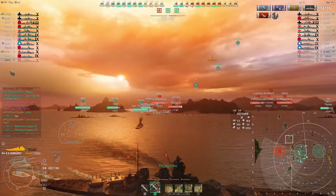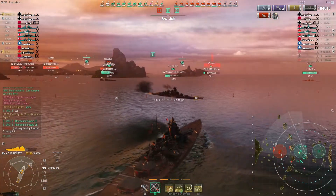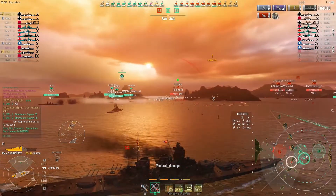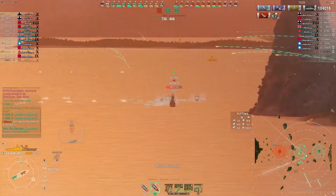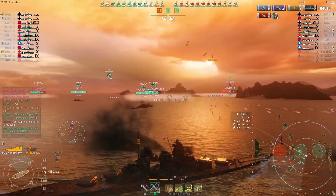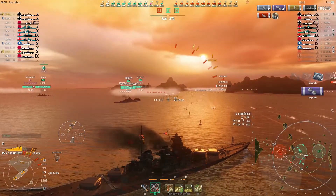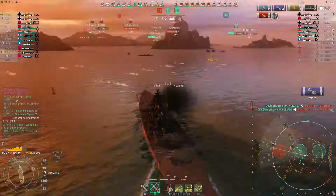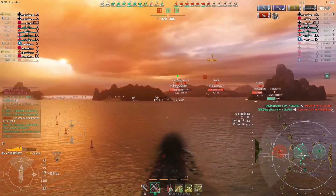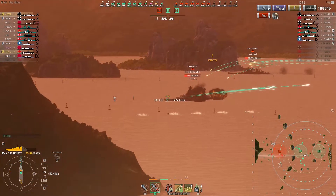I'm already at 100k damage. The Kurfurst is a pretty good kiter and does this very well. When playing the Bismarck or even the Friedrich der Große, I would slow down when cutting away if an enemy was around 11 kilometers, just to get within the 10.6-kilometer secondary range and let them go to town. Fortunately those torpedoes would have taken two hits, but luckily I didn't have to take them.